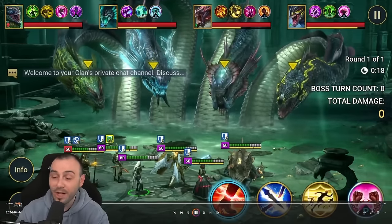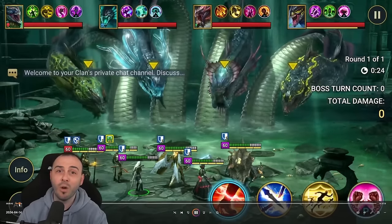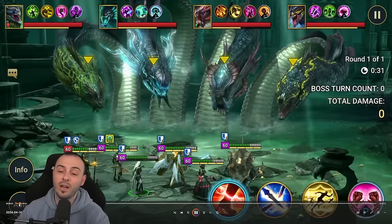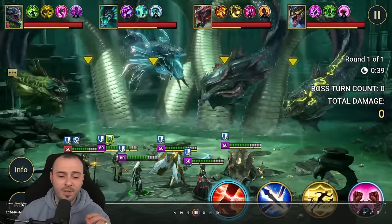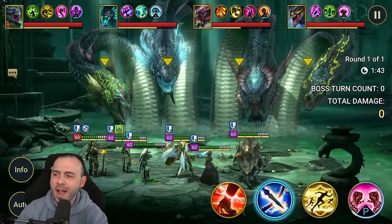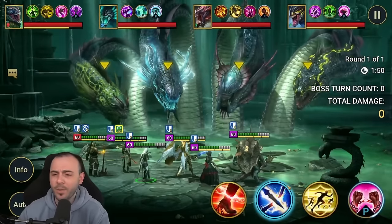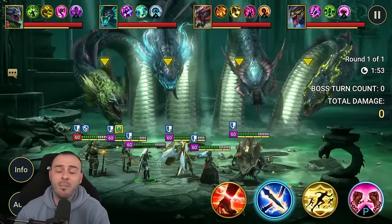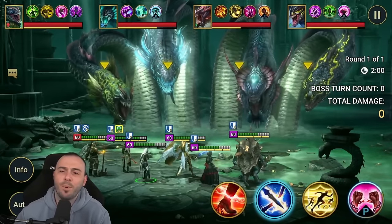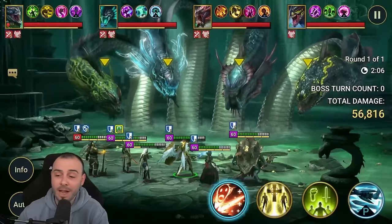I manually controlled the entire run - if you know Hydra, Tohanerak is definitely not auto-friendly and will mess up your team if left to auto. I waited a couple of minutes at the very beginning before doing any actions. I recorded the entire run and the damage will be pretty good - I think if I'd paid more attention to every little decision, I could have pushed even more damage.